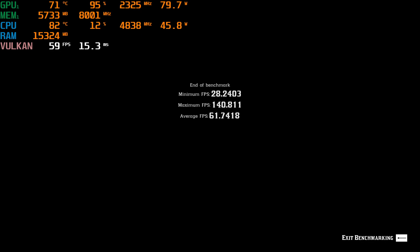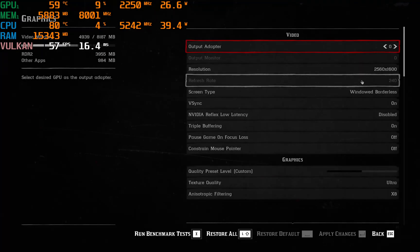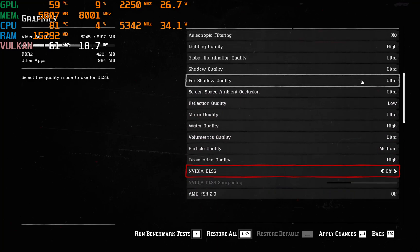It seems to be pinned to 80 watts, not really going above that — that is the performance level you're going to get from this laptop. Let's jump into the settings, turn off DLSS, and then see how the 4060 in this Razer Blade 18 for 2023 performs without any kind of algorithmic help to smooth things out.